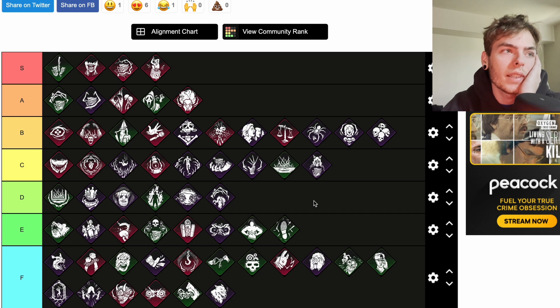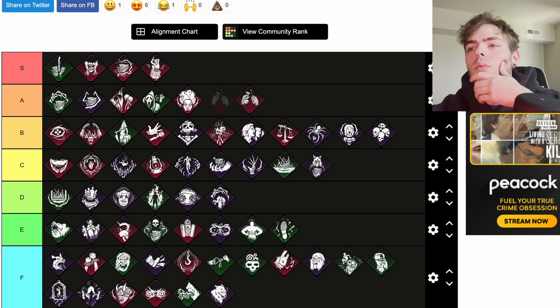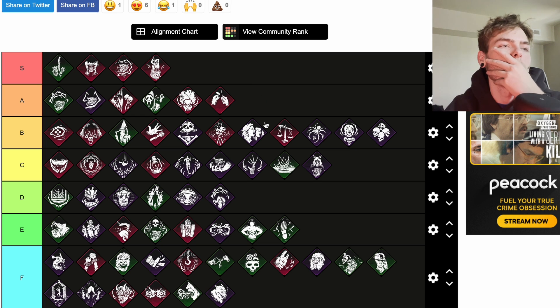Tinkerer is a teachable Hillbilly perk. Whenever a generator is repaired to 70 percent, you receive a loud noise notification revealing its location and are granted the Undetectable status effect for the next 16 seconds. I think that's a pretty solid perk — I'd throw that up at A for sure.